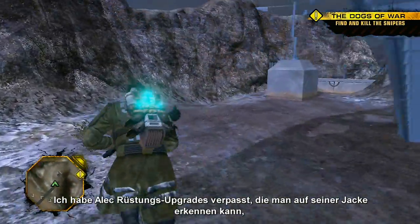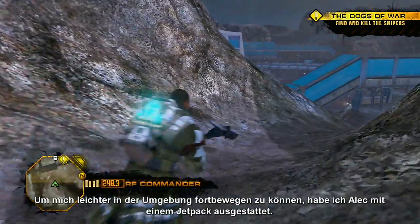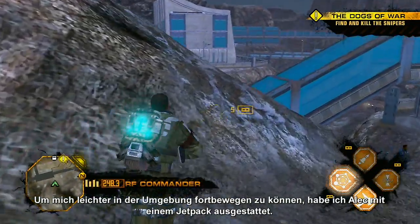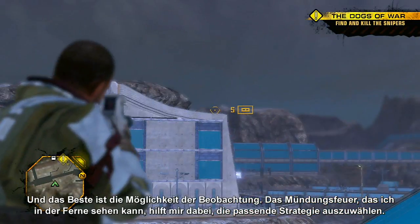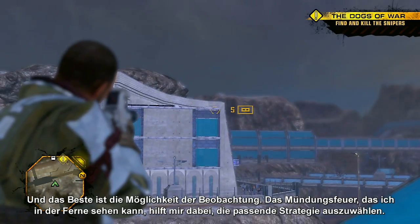I've given Alec armor upgrades, which you can see on his jacket, and a modified sledgehammer that's sure to come in handy. To make traversing the landscape a breeze, I've equipped a jetpack. Best of all, I have the power of observation — the tracer fire I can see in the distance will help me formulate my strategy.